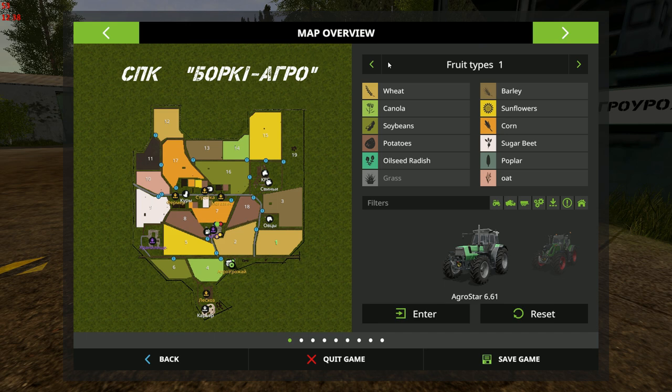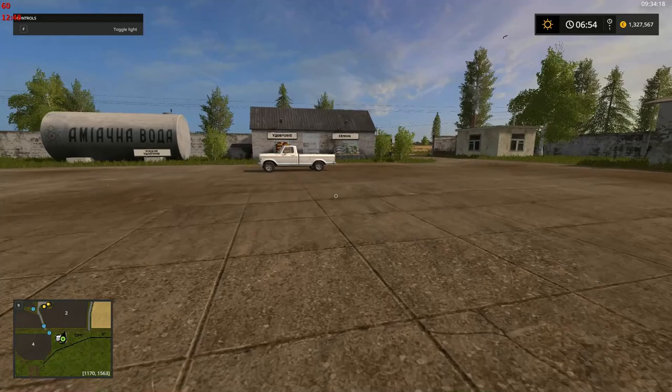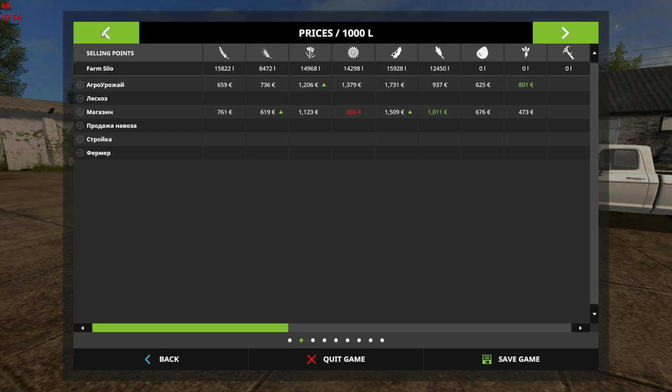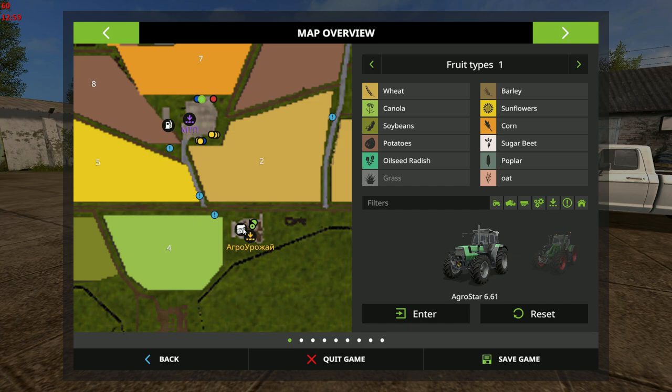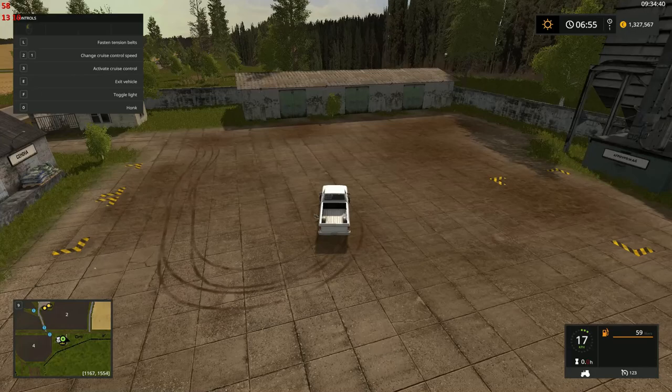That's the grain tip — interesting, there's no grate or anything else. This other one I don't believe is actually marked. It may be the milk sale — if any of you are fluent in Russian you probably already know what it is.